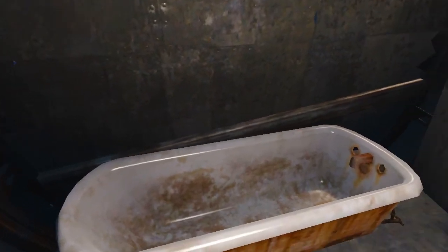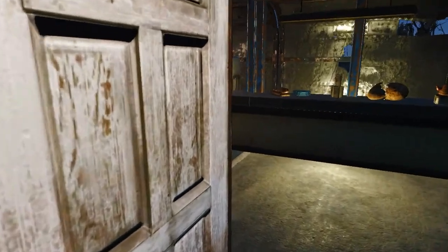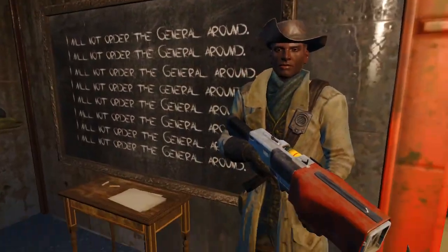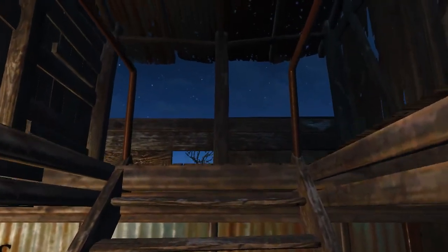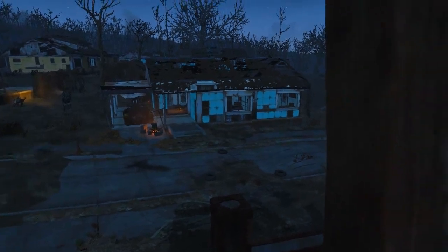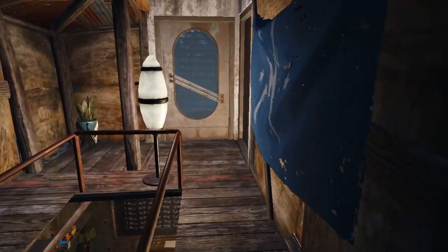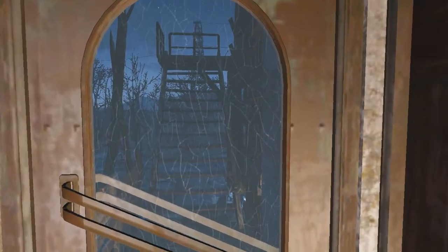Next we will go upstairs where the rest of the inside building is. There's a nice view even from here but it will get better soon. This is just a small hall that leads to his bedroom and also outside, but first we will see where our great friend sleeps.